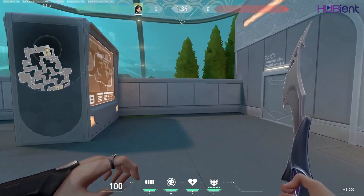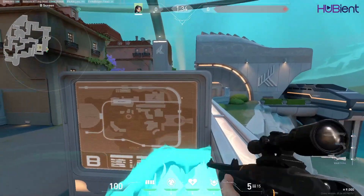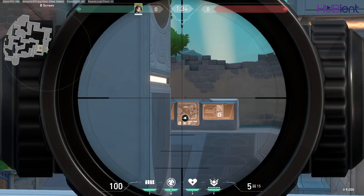While we are on the B side of Pearl with Sage, getting high ground gives you an advantage. When the round starts, just wall here and enemies will not expect you there. Enemies will not be able to see you since they have to clear hall and main first.